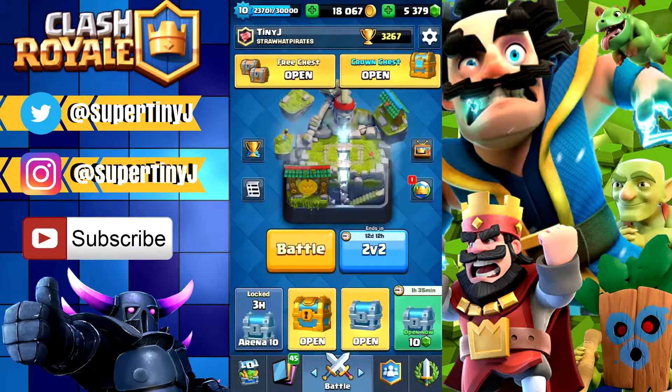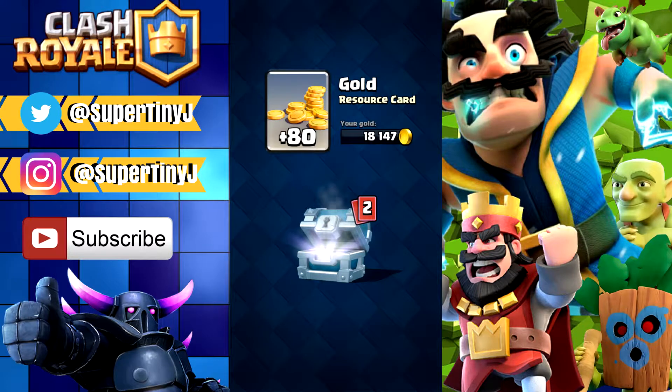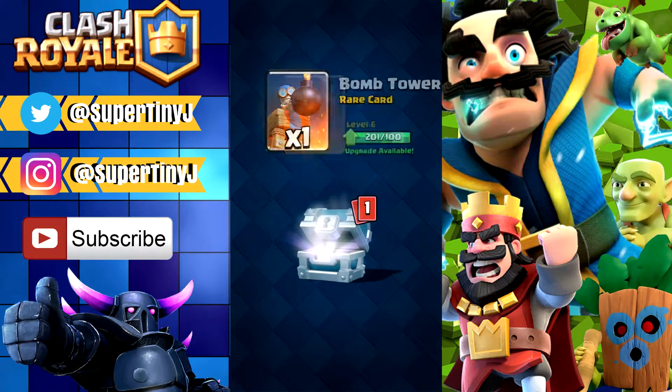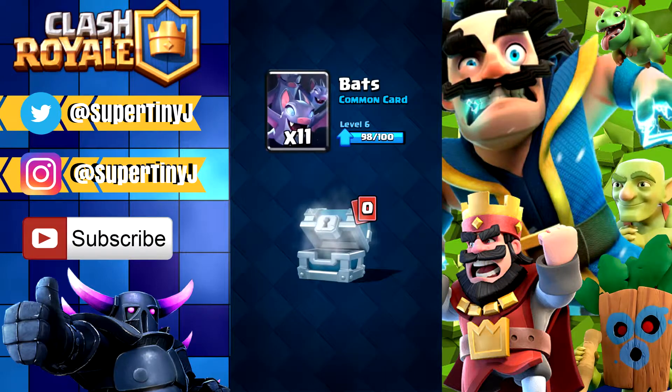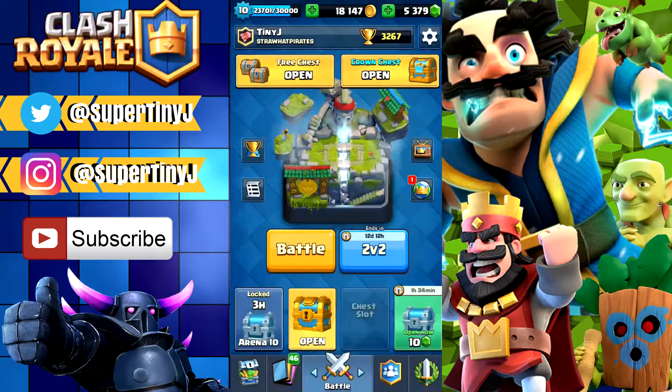But first let's open up all our chests. We're gonna start with the silver ones because I feel like silver never really gives you anything, but let's go. Maybe they'll surprise me this time — 80 gold, one bomb tower, and then 11 bats. We can put our bats to level 11, so that'll be our level 7, and that'll be really nice.